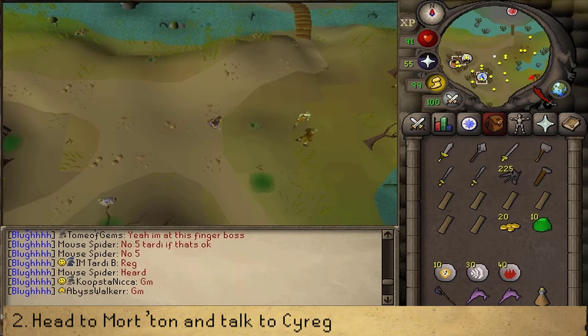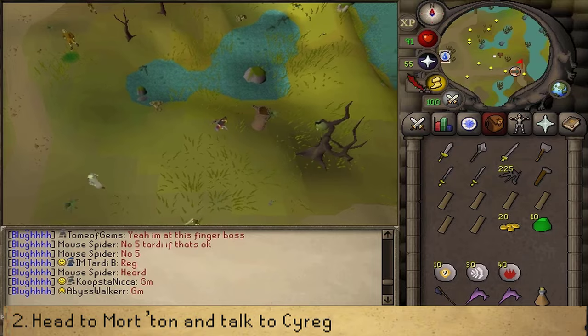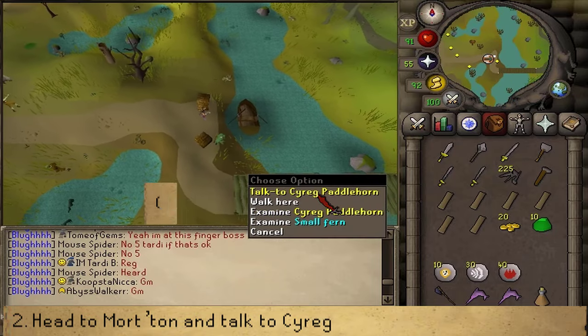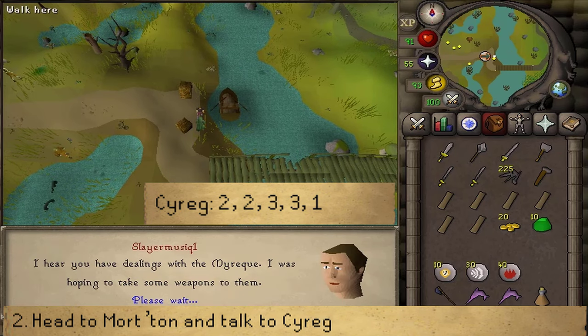Once you've arrived at Mort'ton, let's go east. On our way to Barrows, you'll find a transportation sign. Let's talk to Cyreg Paddlehorn and select option 22331.